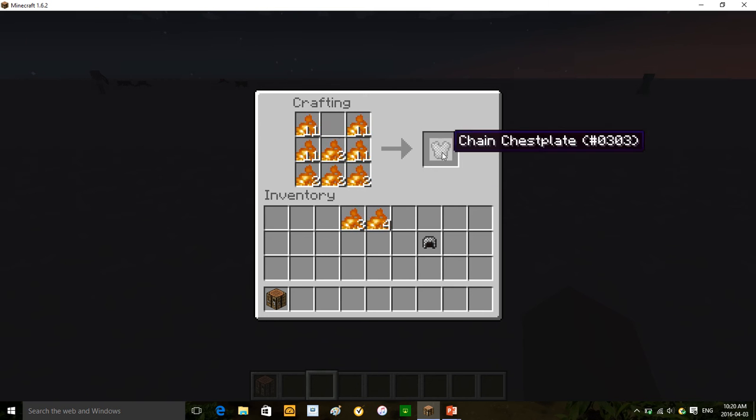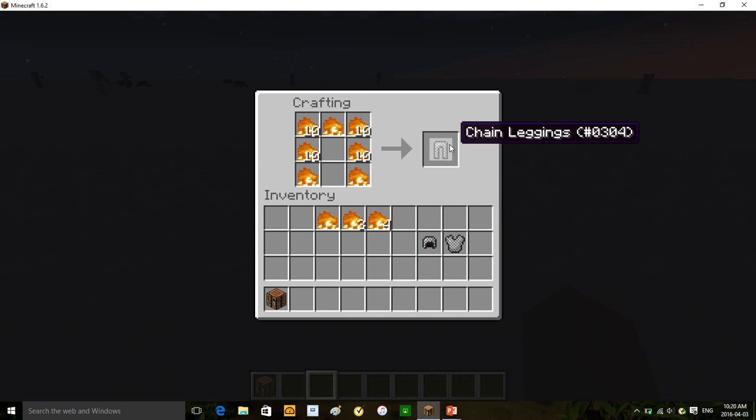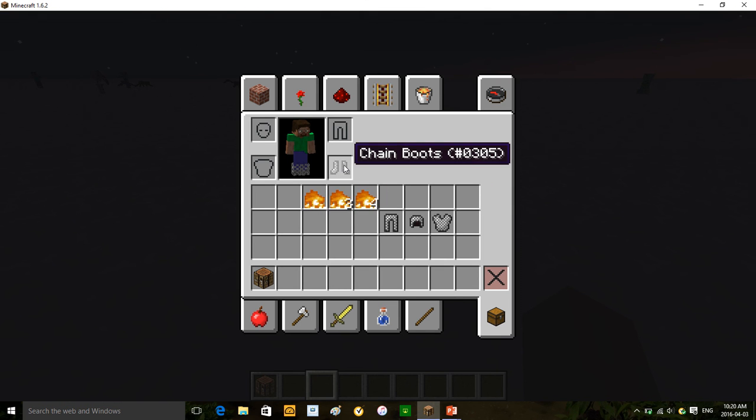You can see I made a chainmail chest plate. Let me try to make chainmail leggings and even chainmail boots as well. And there you go — that's how you can make chainmail. Make sure you're in Minecraft 1.6.2. That's how you can craft chainmail in Minecraft PC.